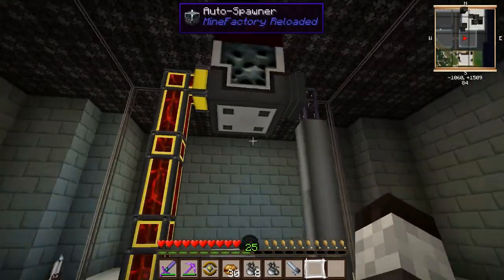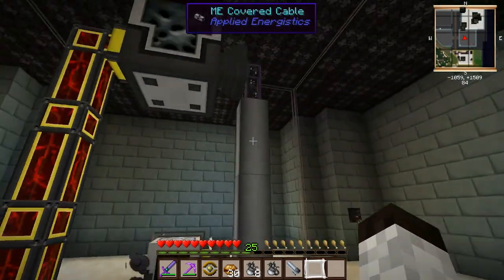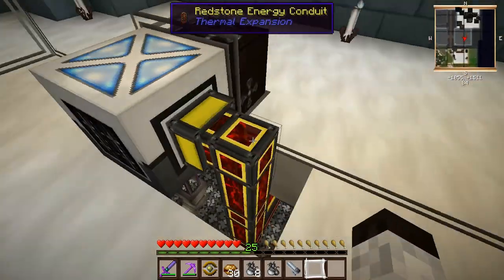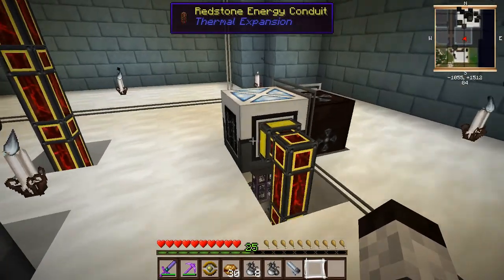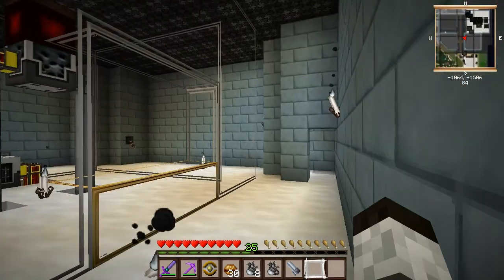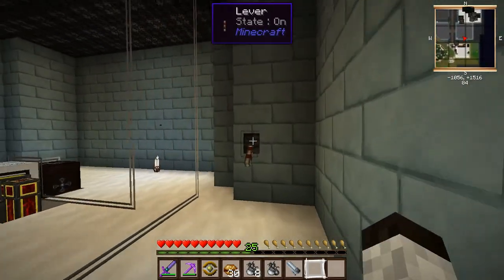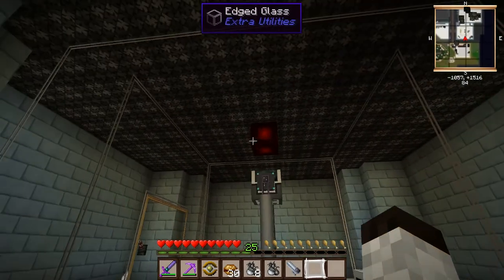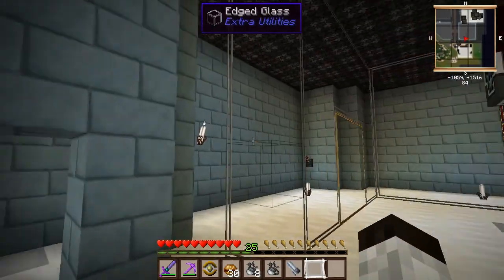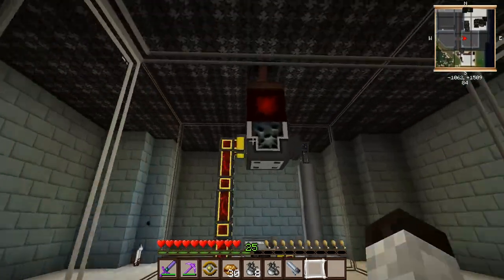The auto spawner is set up pretty basically — I have energy going into one side, and mob essence coming out of my ME system to the other side. Then the grinder is set up identically to the grinder setup I have for my mob farm. You might be wondering what this lever does — it removes a redstone block from the top and bottom of the spawner. If that block is on, it shouldn't be able to spawn mobs.